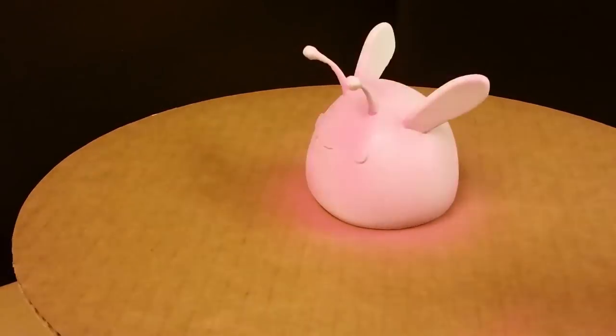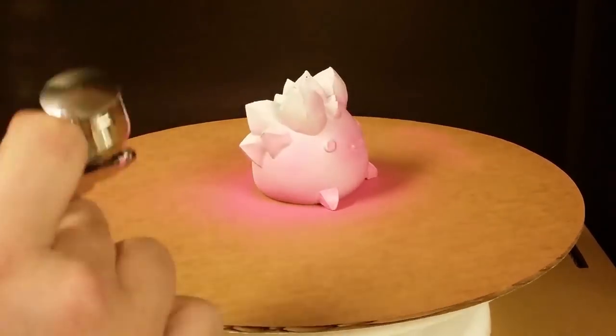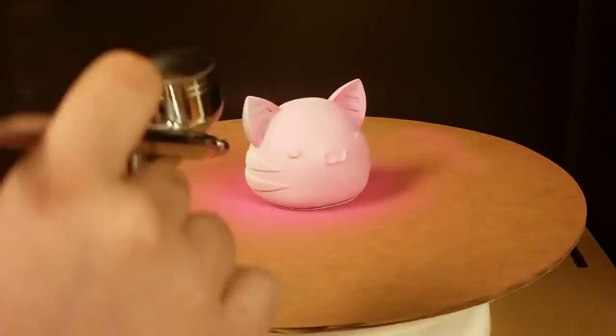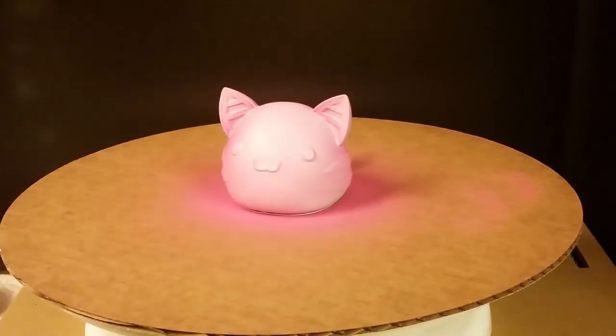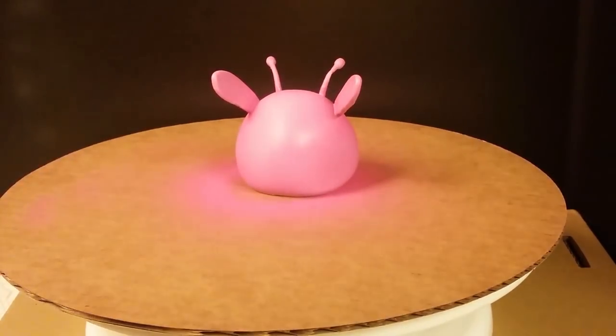Then of course I handed it off to Chelsea for painting. She used an airbrush for all of the main colors and then went in with a paintbrush afterwards to paint the tiny details like the eyes and the mouth. After all was said and done and the paint had dried, she hit it with a glossy clear coat just to give it a little bit of a shine and a little extra protection.